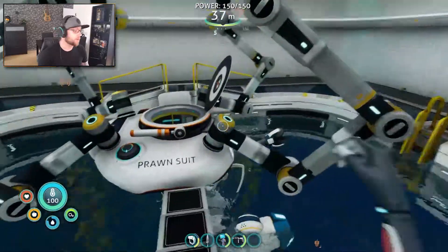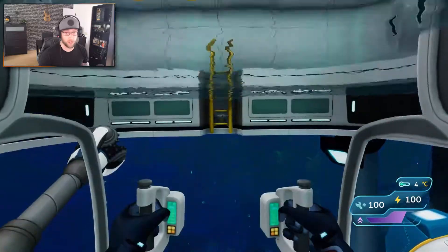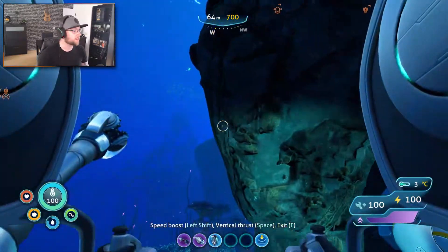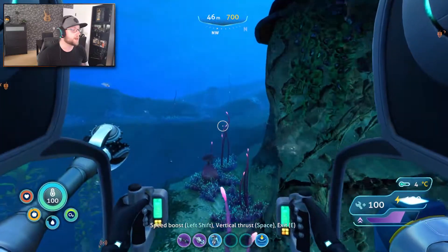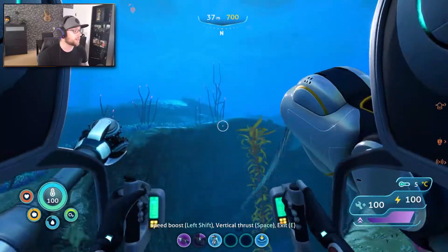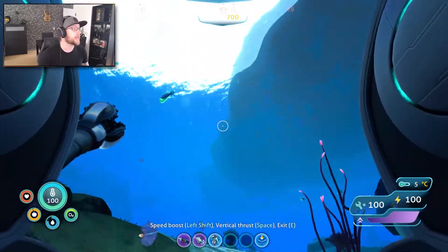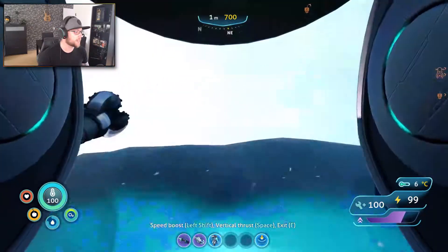Up until this point, we've only really been exploring underwater and the horrors that come with it. But this time, I wanted to do something different. I want to go up on the surface, walk around there a little bit. Yes, I am taking the prawn suit, because I am a winky little baby and I am scared of my own shadow. So I'm taking the prawn suit, just to be safe, just to be protected.